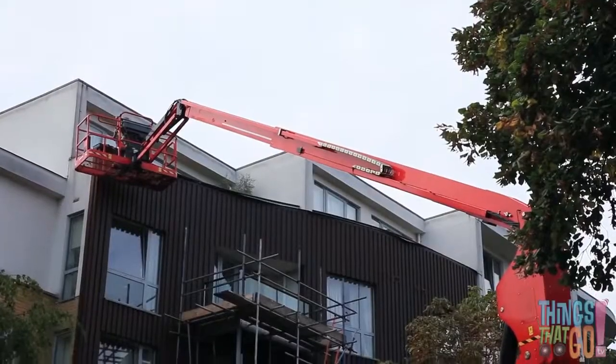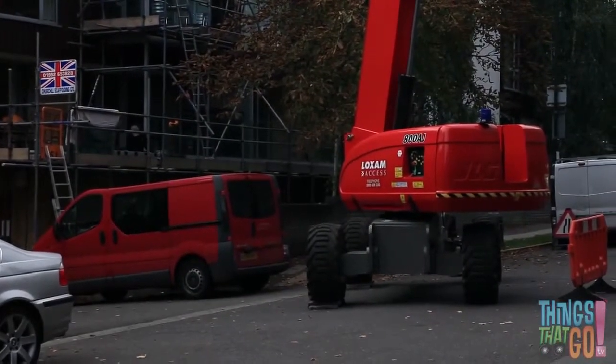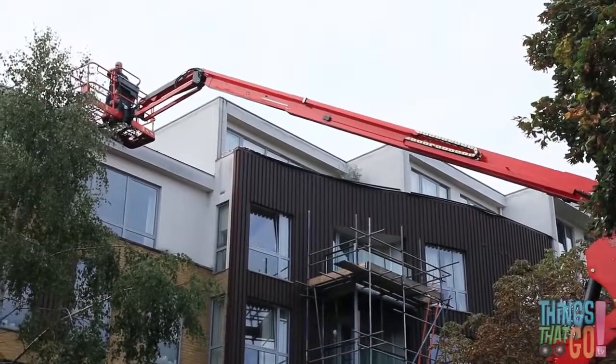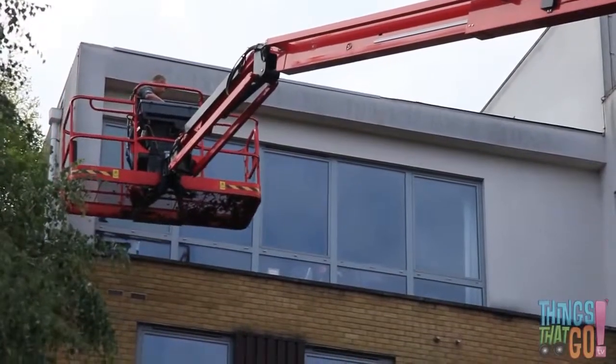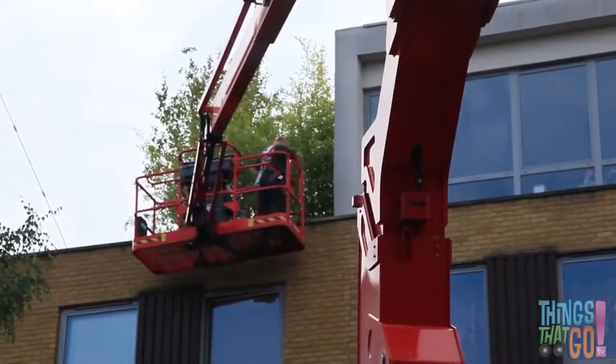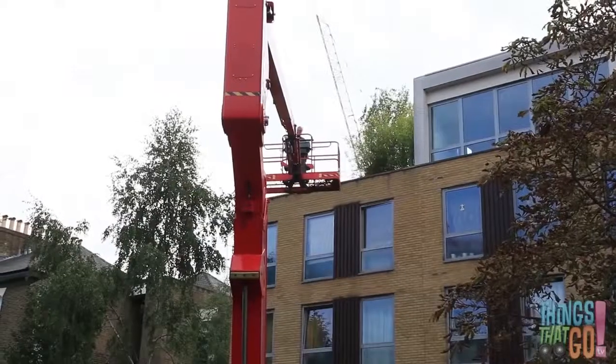The boom has a very long extendable arm and a base with wheels. The worker now moves the boom across so he can work on a different part of the building. He is very careful. Look at him now. Do you think he could get that high without a boom? No.